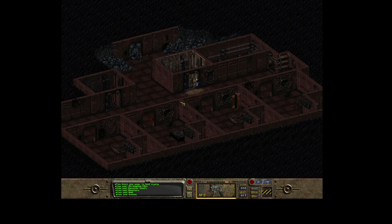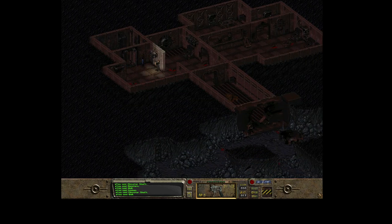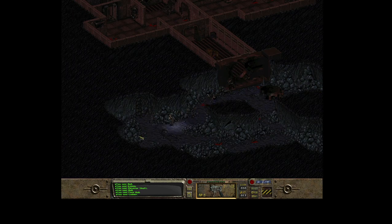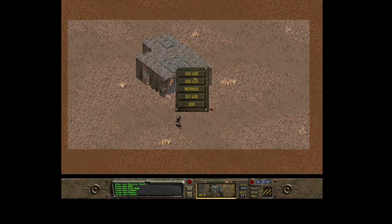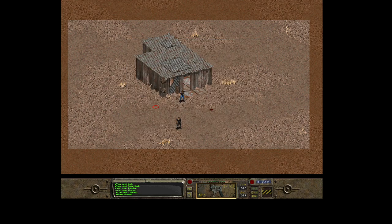Let's get to the upper level out of this vault and continue our journey to find the water chip elsewhere. Let's climb up the ladder - and we are in the desert again. Let's save our progress and return to Shady Sands.